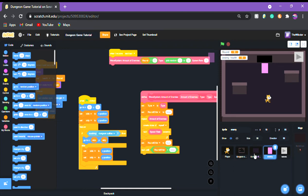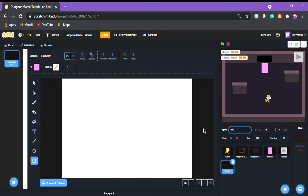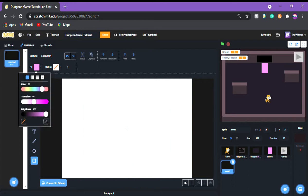In the last video I showed you how to make the enemies. In this video I'm going to show you how to make the character's weapon. I'm going to call it 'sword'. Make a new sprite and call it 'sword'.